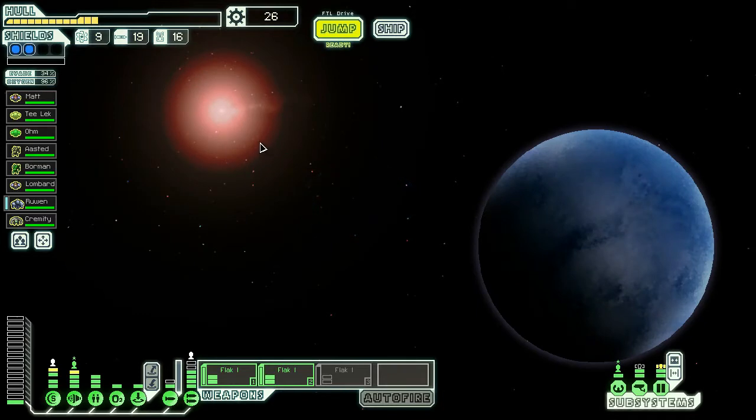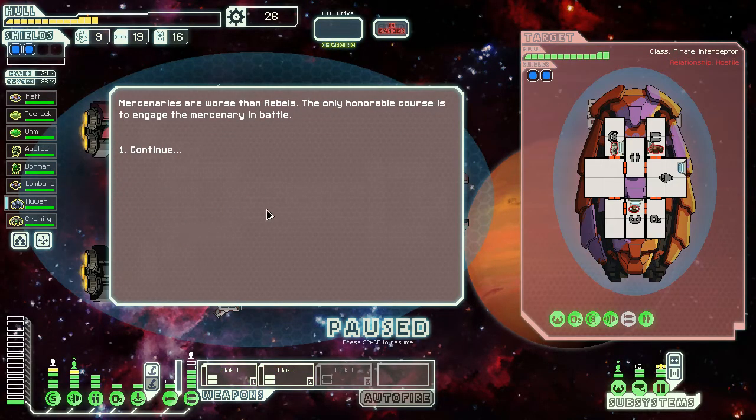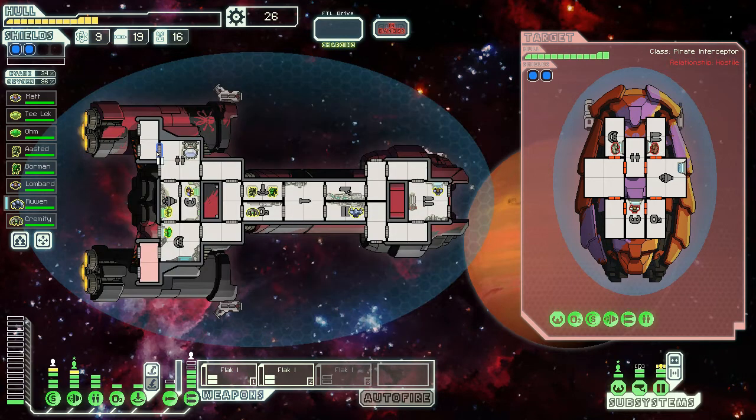Let's see if we can get some more scrap out of these other points before the rebels show up. We got a little pirate. It does have a clone bay though, so I'm going to have to destroy that first before I assault them with my mantis. They do have a big mean missile — just turn it offline as soon as it's about to fire. Thank God. The last thing I need right now is a missile to the face — or a missile to the head of my weapon system.